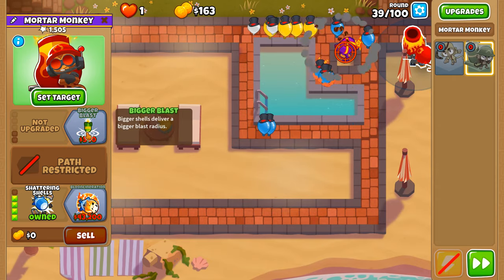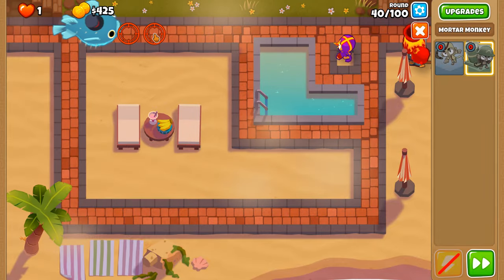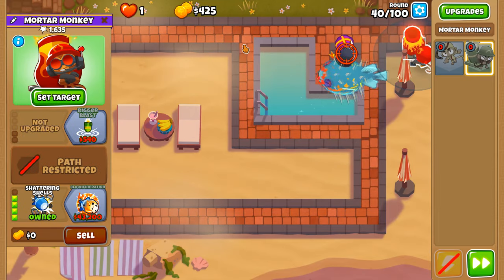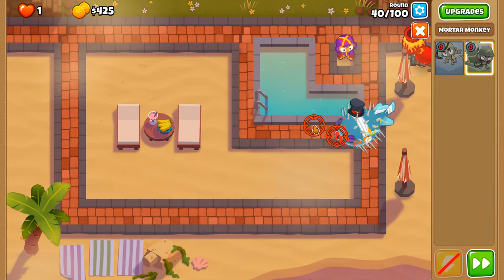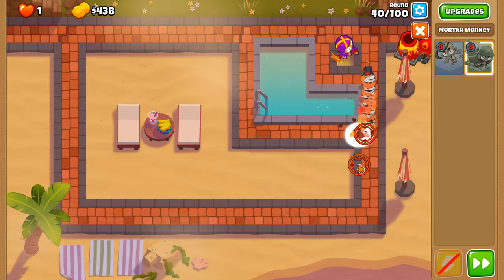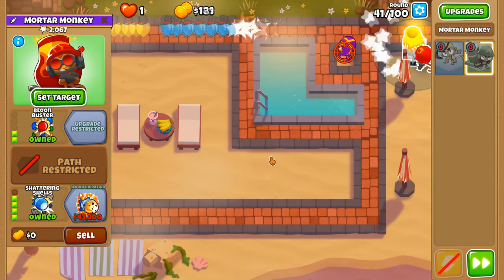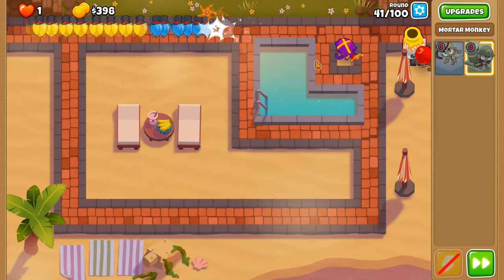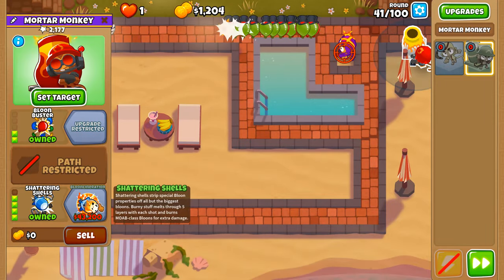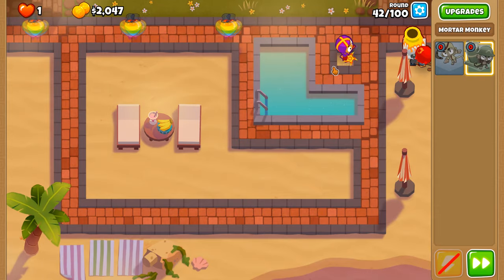Now we can afford Shattering Shells — we didn't get Bigger Blast or Balloon Buster, just going with a little damage over time. With the flame damage dramatically increasing in update 41, we can do a lot more damage over time. Look at that — proper damage right there. And because the zebras were on fire, they can still receive damage, though with the zebra property they can no longer receive damage from explosions.